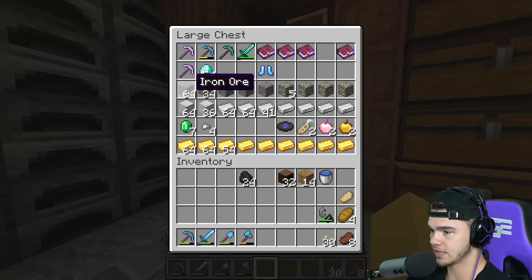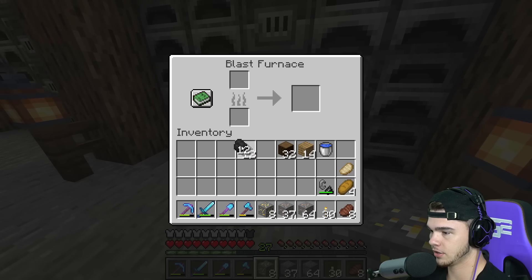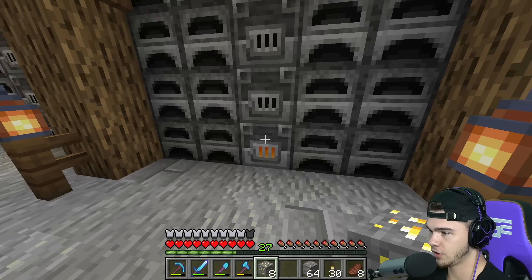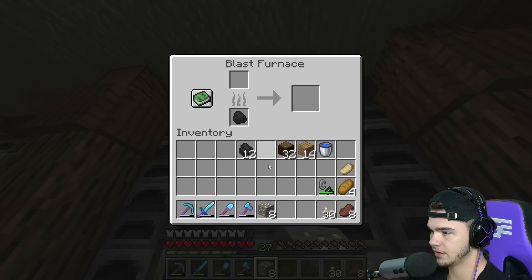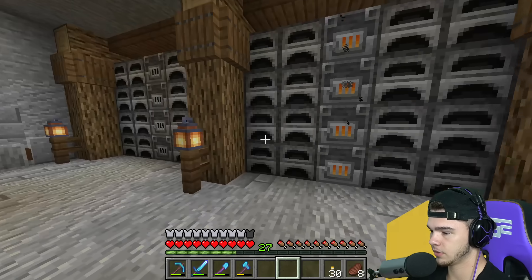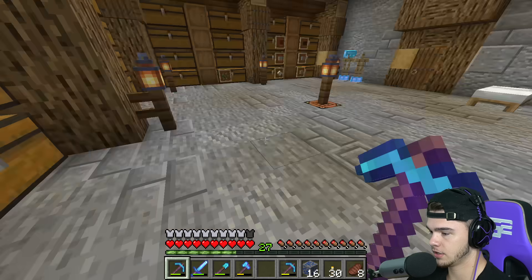Let's get started. First thing I want to do - I know we have a lot of ores in here - so we're just going to take all of them and go ahead and place them in these blast furnaces so that way we can get it done quicker. We already got iron in there, got some gold, and we even have some lapis lazuli ore that we're gonna fortune up real fast.